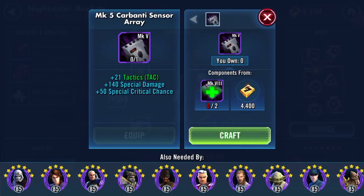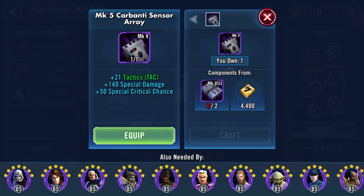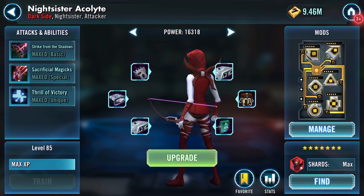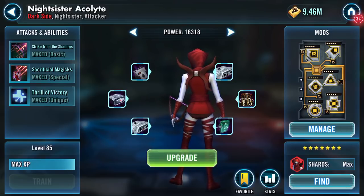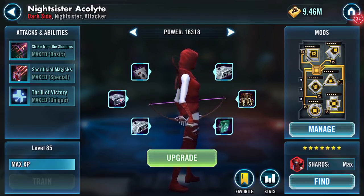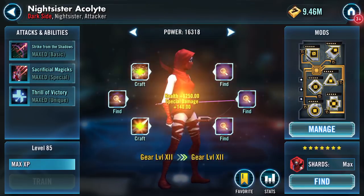So let's just craft that and do it. Look at that — plus 21 tactics, 140 plus 140 special damage and special crit chance. Special crit chance isn't going to help out with Zeta Barriss, however anywhere else hopefully it should make a difference.